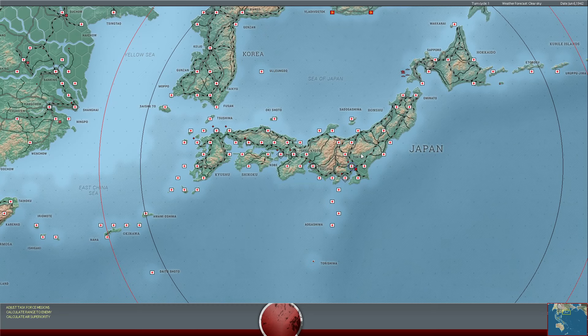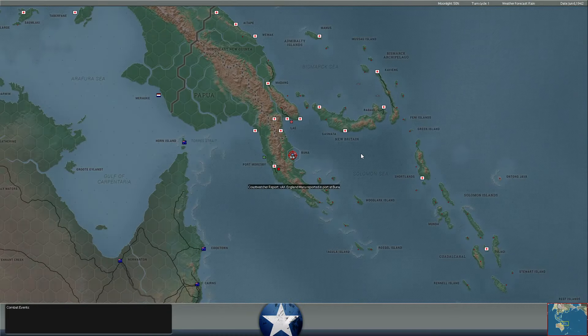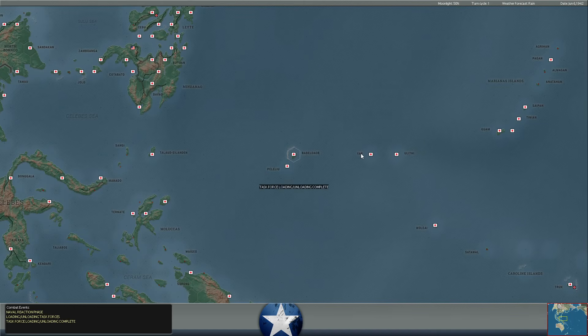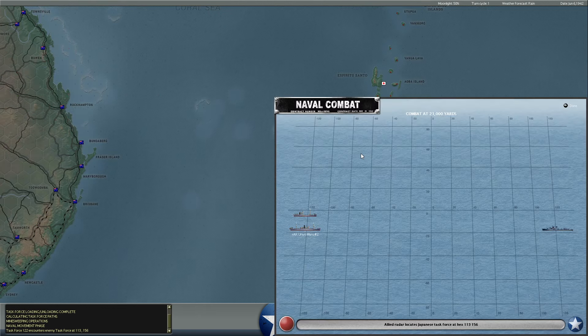Hello everybody, it's the Historical Gamer once again, and today we are returning to War in the Pacific Admiral's Edition, our Let's Play series against Evokin. It is June 6th, 1942, and our replay for today — I have issued a couple of orders which should be interesting.